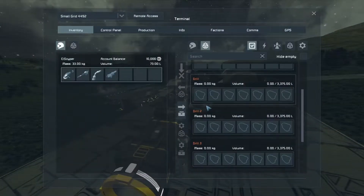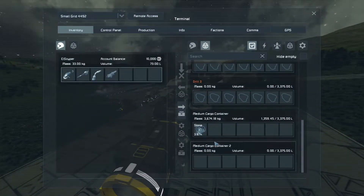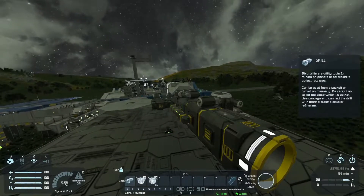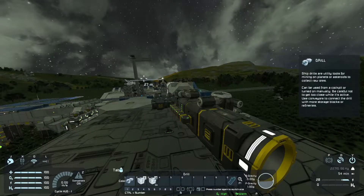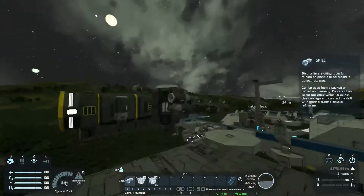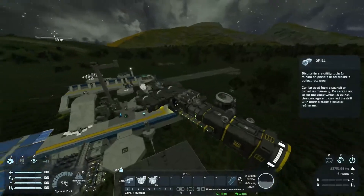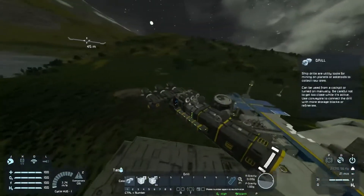If you have this problem, just add some more batteries — you could add a reactor, but batteries are the easier and cheaper option. It will make your life much easier. Trust me, you don't want to be over 100%.